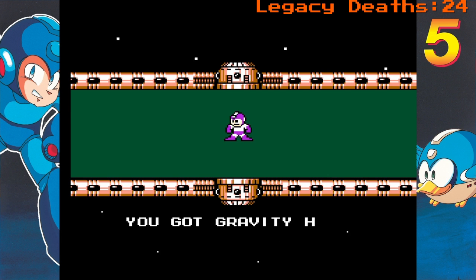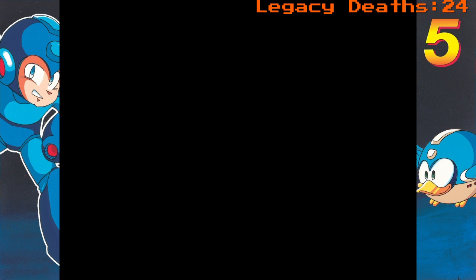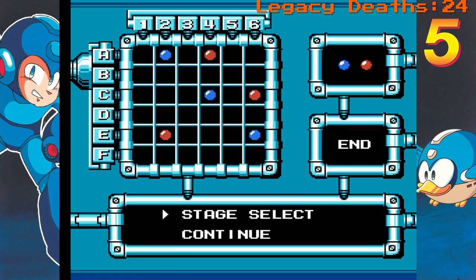Here is the weapon you get from Gravity Man - Gravity Hold. What Gravity Hold does is basically reverse the gravity for all enemies on screen, sending them up into the atmosphere and into space. It's mainly effective against enemies that are airborne, so it's like the anti-air weapon for this game.